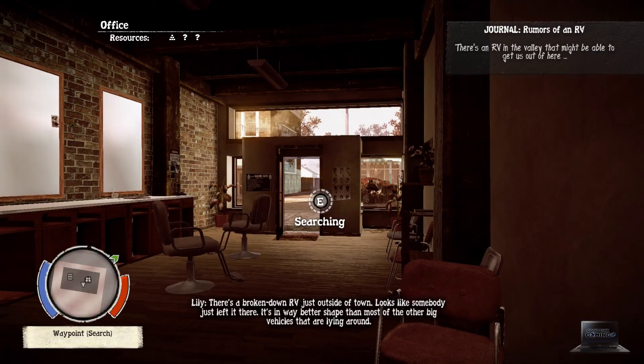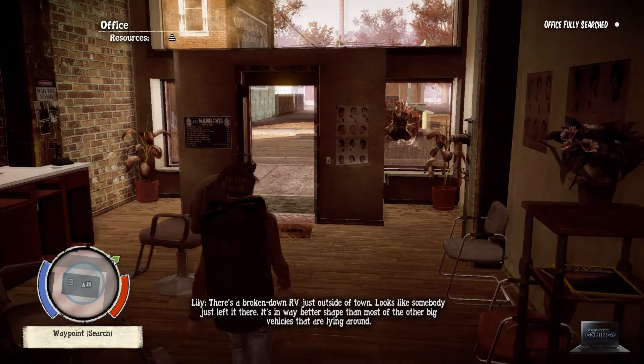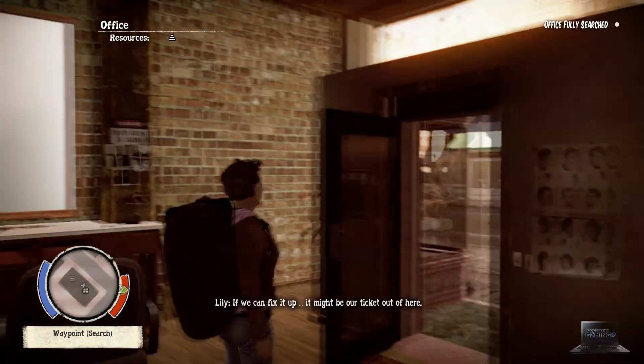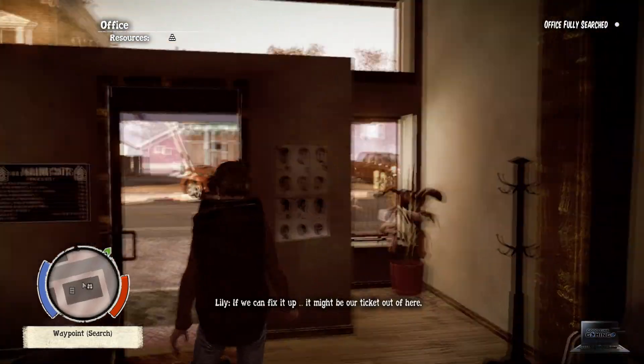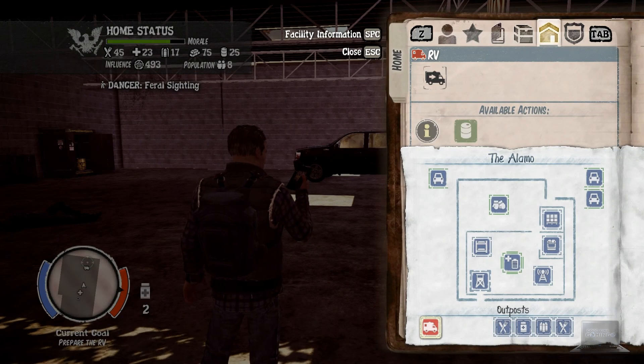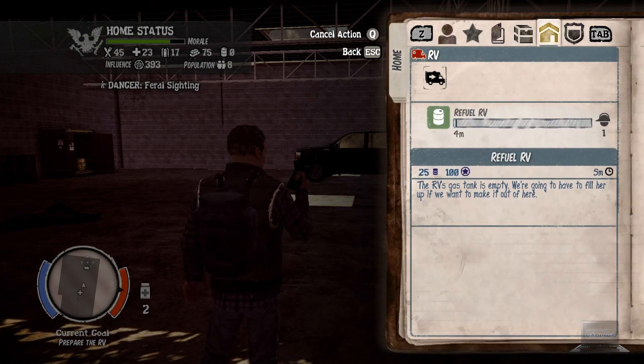After playing for about an hour or so, Lily will radio you with the RV location. Going to the location will add the RV to the facility and you will also need to fix up the RV. Sometimes it might be the tires, sometimes a decontamination, or an engine fix. This will cost resources and there is also a chance you need to find a component, similar to whenever you build a facility and need super glue or a punching bag or something like that.